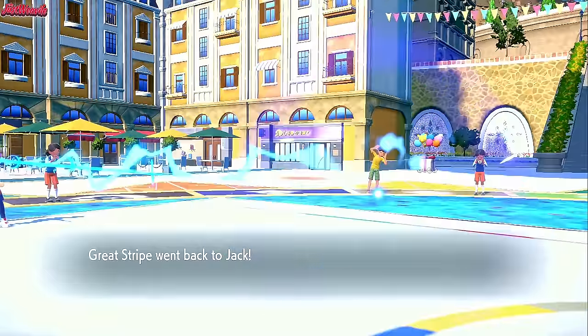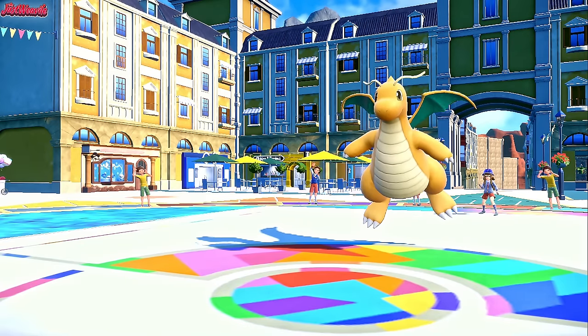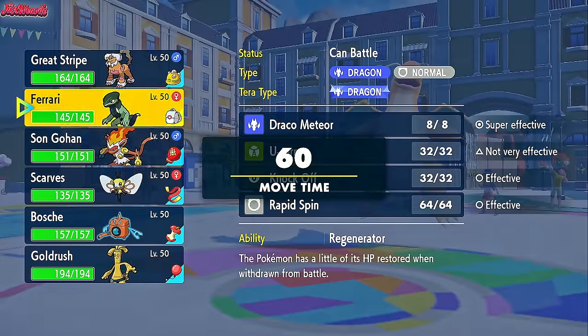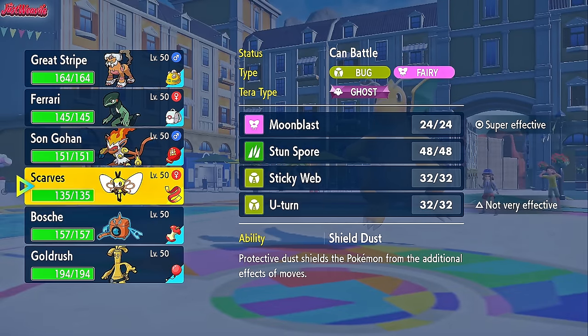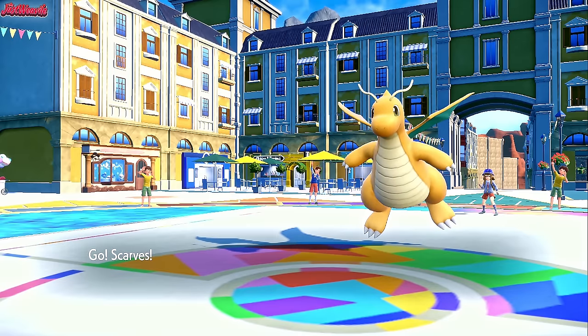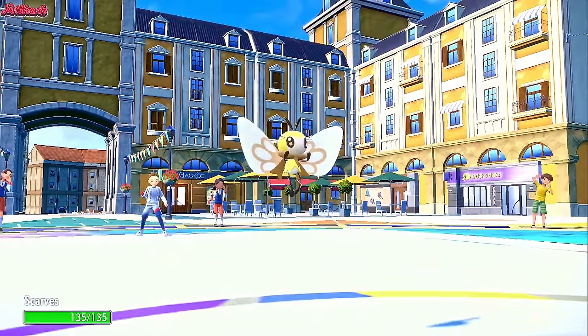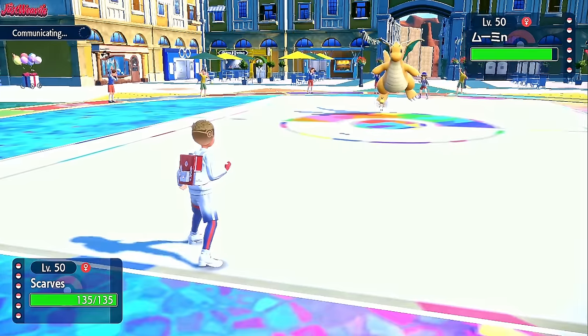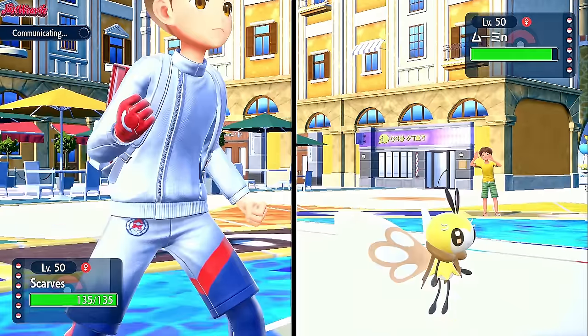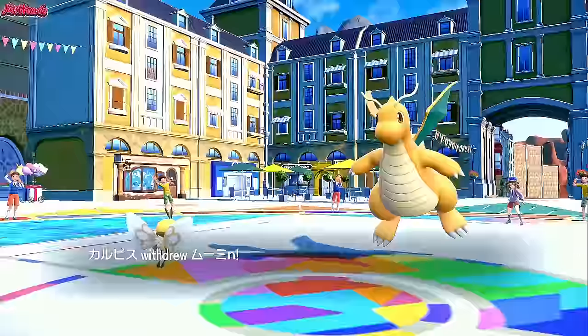Let's see how this plays out. To stop them from going for Dragon-type moves, I need something that can scare Dragonite and maybe force a Tera. So I'm going to go Ribombee, and I'm going to go for a Stun Spore — I think that's a really good option here.